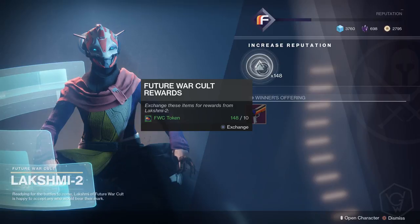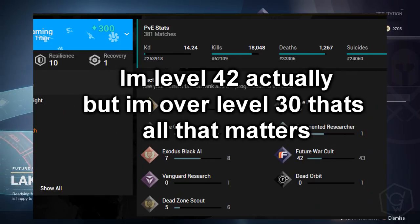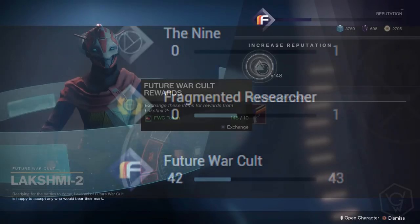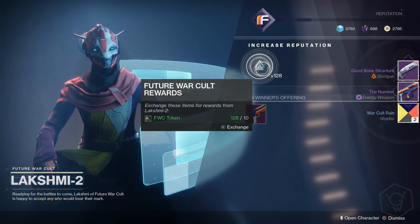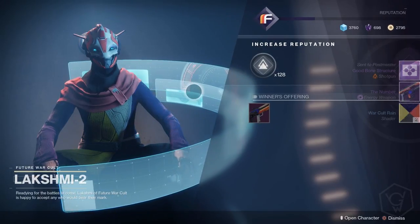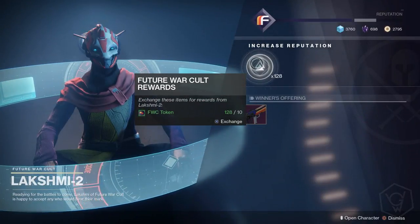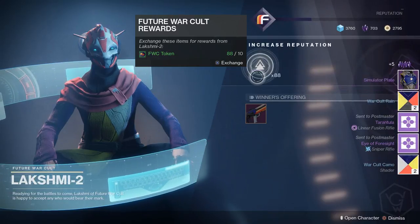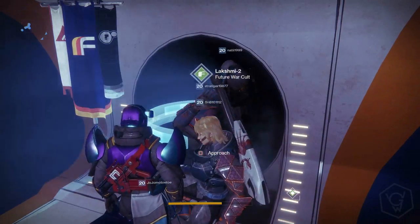The only faction that doesn't cap you is Future War Cult. I don't know why, it's kind of weird. As you can see we're going to skip to a screenshot — I'm on my computer right now. I'm actually level 39 in New Monarchy. I'm level 39 and I should in theory only get a shader, if what Bungie tweeted was true. Let's see what I get — I actually got weapons. Now I am level 40 in Future War Cult and I just got a weapon. So basically what Bungie said was a lie. Let's open up another one — going to level 41 — I actually got more weapons.